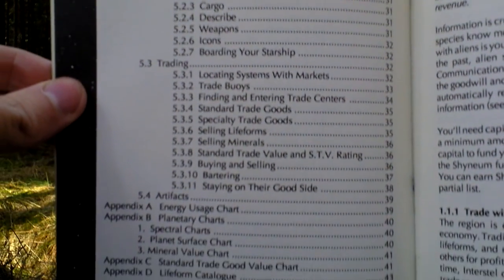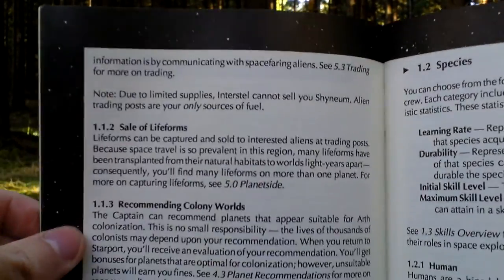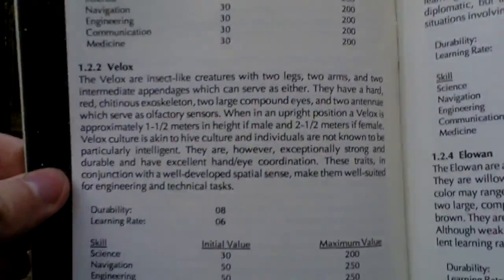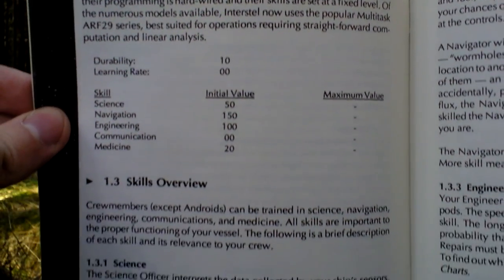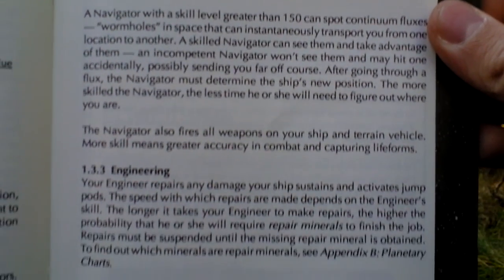The manual continues — you can see it's over 40 pages. There is general information covering objectives and what you should do in this game. Then there are the species that inhabit the known universe: Humans, Velox, Aloven — those are the friendly ones that you can recruit — and Thryn to your party. Also androids, which are also friendly, that were created by the old empire that vanished.